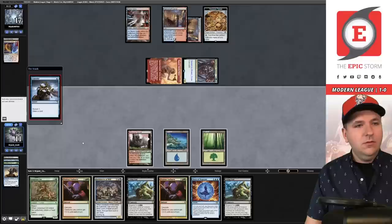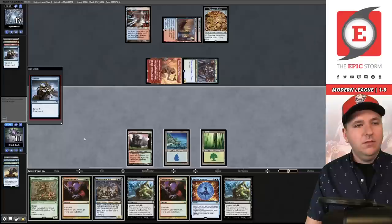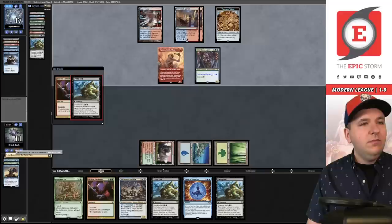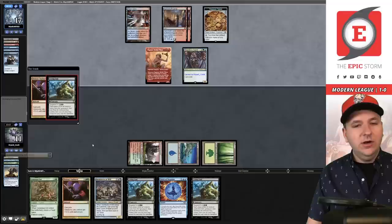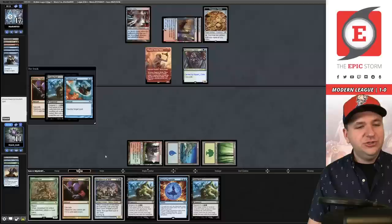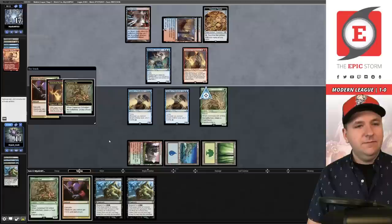End step they Consider, putting a Seasoned Pyromancer to the graveyard, then build Murktide Regent. In their upkeep we try Violent Outburst — we milled one Grief so there are three left in the deck somewhere. We really need to draw a Grief because if this second Living End off Violent Outburst is countered we can't win. They Counterspell; we Force of Negation — and Living End resolves! A little surprised that happened.